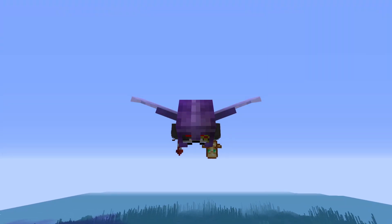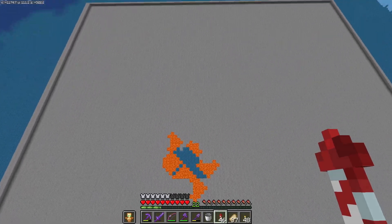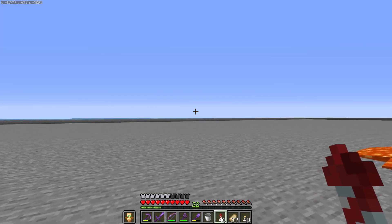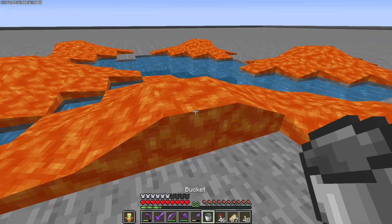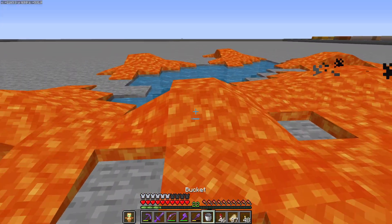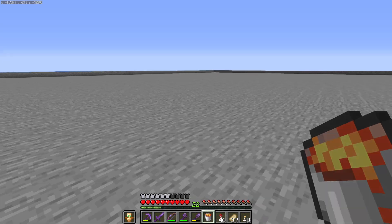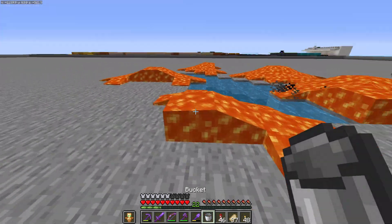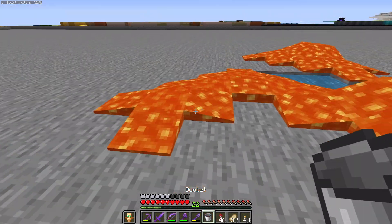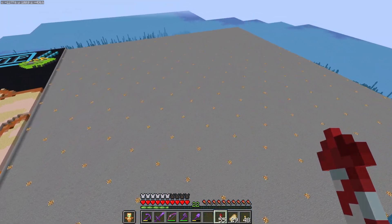Welcome back to Atlantia. I'm back here at the map district and we're just finishing up this big platform. I basically put a rim around the outside of where I needed it, then started placing down some lava. The lava is making us some stone over the water, and once it's done I'll be going through and putting in some glowstone so it's all nice and lit up.